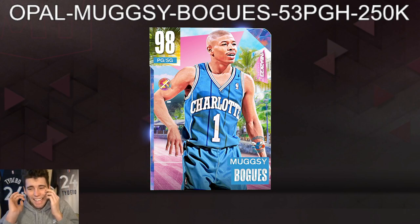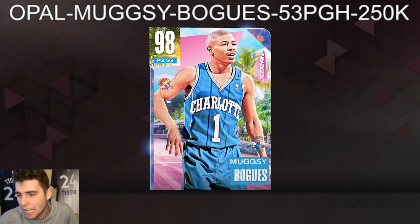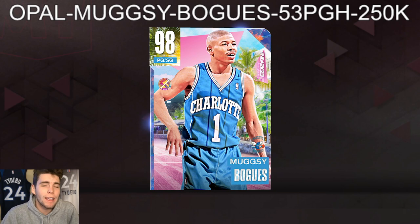It's your boy Ty back here with another video. Today we're going to be doing a gameplay of the new Galaxy Opal free locker code Mugsy Bogues in NBA 2K23.